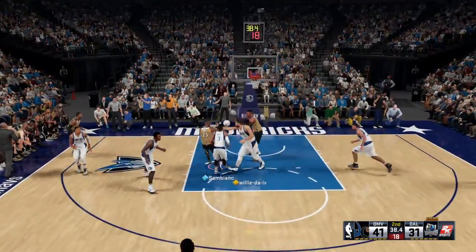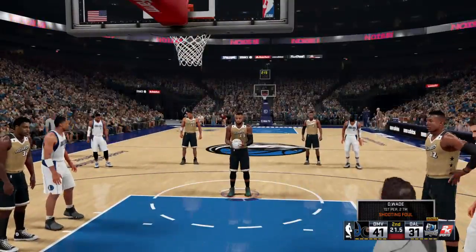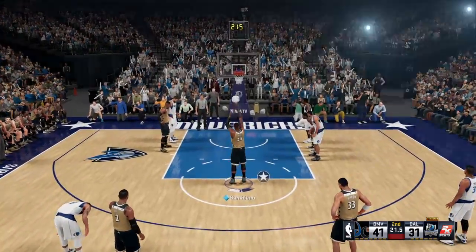Lillard outside, dishes it to George, down low. And he makes no mistake on the slam dunk — one-hand slam is so sweet. He is so smooth, even on a power finish like that. And really, that's what makes him unique — that combination of power and finesse. George with the stuff. He always knows where his teammates are going to be, and that will let him put the ball right where he wants it.